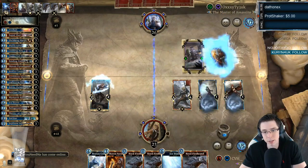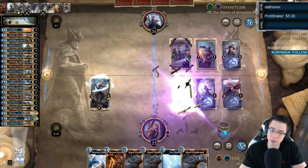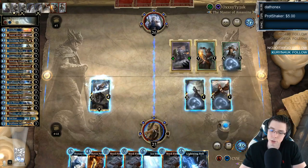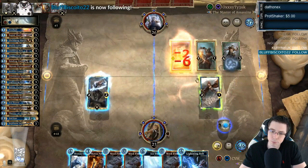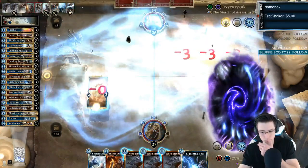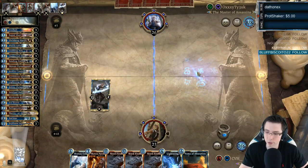Does he have the Leaf Lurker too? That's a bummer — he does indeed. This could be a fine Ice Storm though; he can just clear everything, including some of my own stuff unfortunately. But you gotta do what you gotta do. Got the Tome for some cycling, got Breton and Skaven. Get some value out of the Skaven I guess.